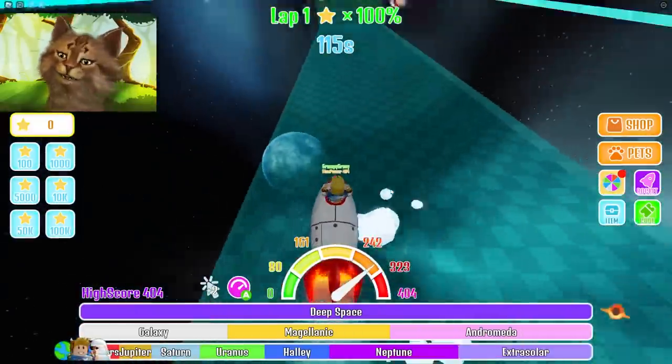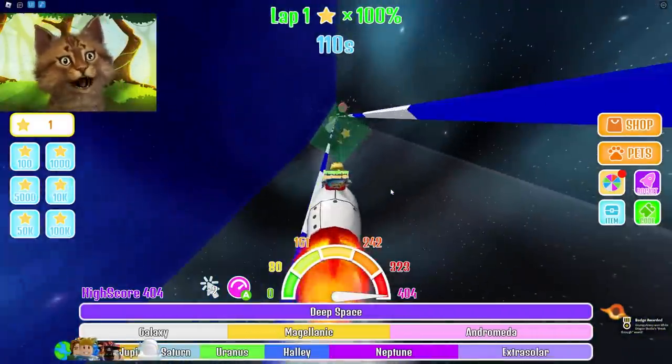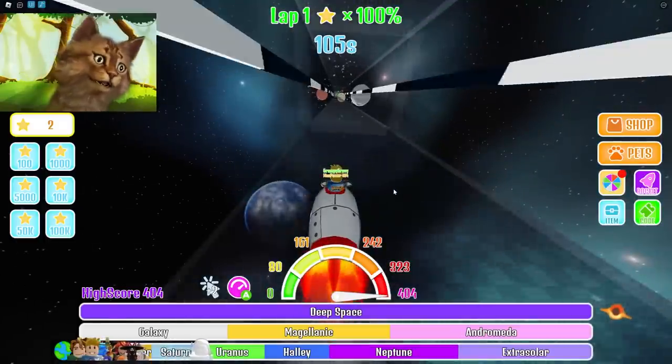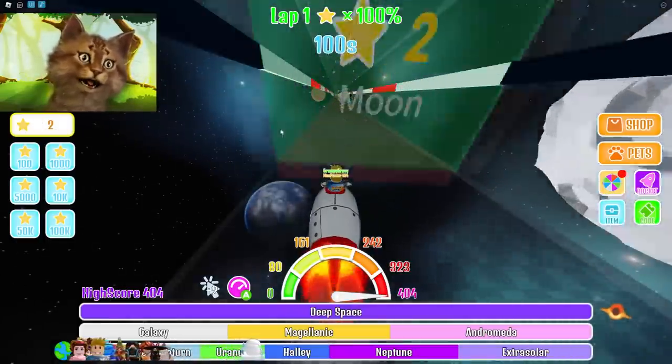You fly into space. We gotta head to the moon, because we gotta get some cheese — for a sandwich. Number 2. Are we at the moon already? I think we might already be in the moon. So we reach number 2 and then you get stars. I think stars are the currency.